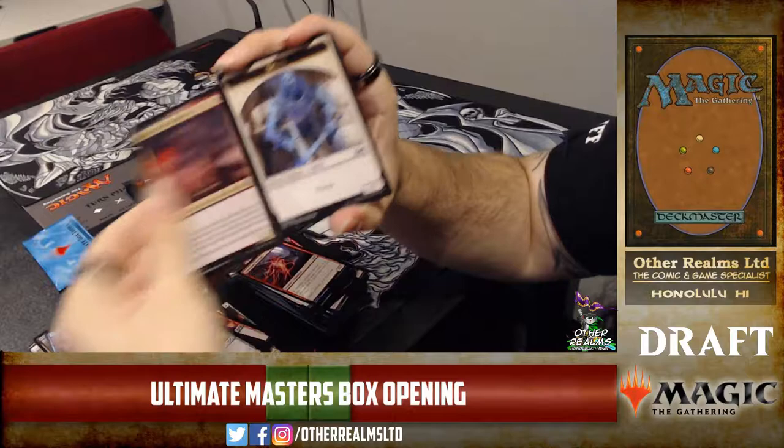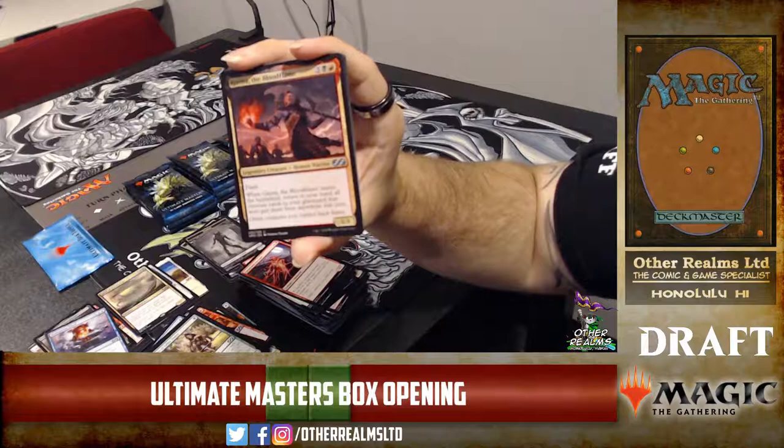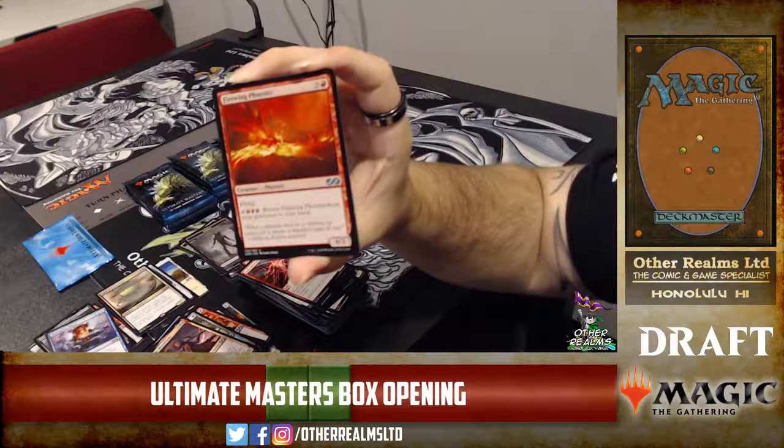Garna the Bloodflame from recent Dominaria — the card is pretty cool in limited. Goes very well with Fume Spitters and those kinds of cards.